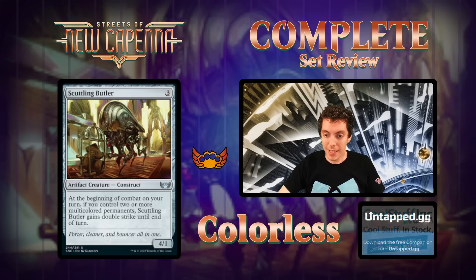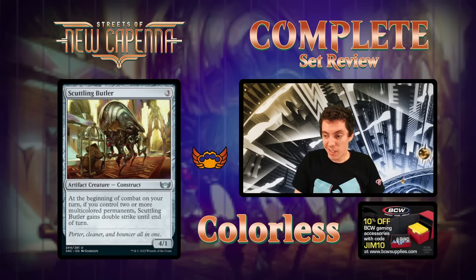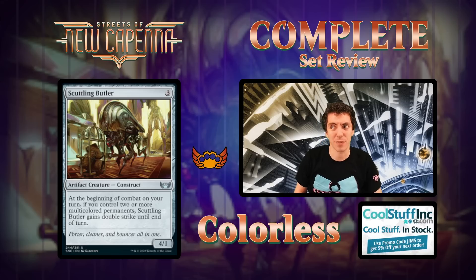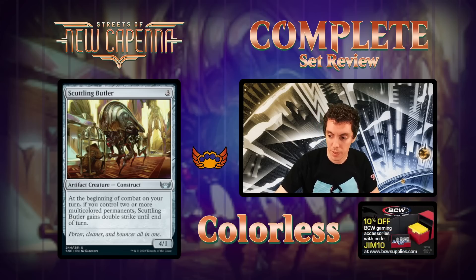Scuttling Butler — a four-one for three. During combat on your turn, if you control two or more multi-color permanents, it gains double strike. This card is actually good. It's not that hard to have two multi-color permanents in play, and a four-one double striker is a very serious threat. The fail state of a four-one for three really isn't that bad — you can block and trade up. Actively good limited card. If you're activating the double strike it's insane, and if you're not it still blocks and trades okay.